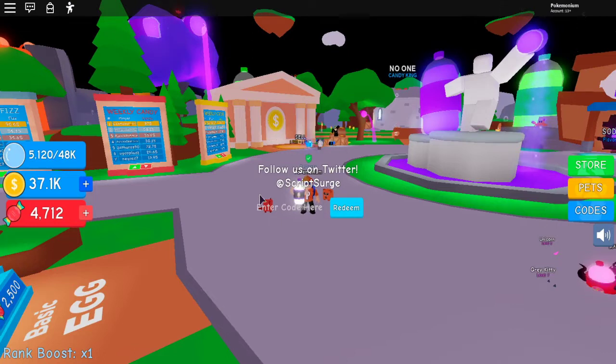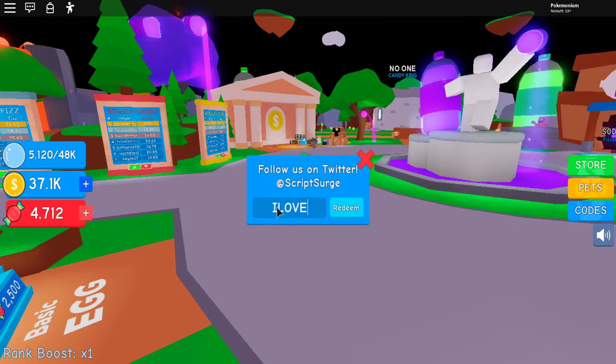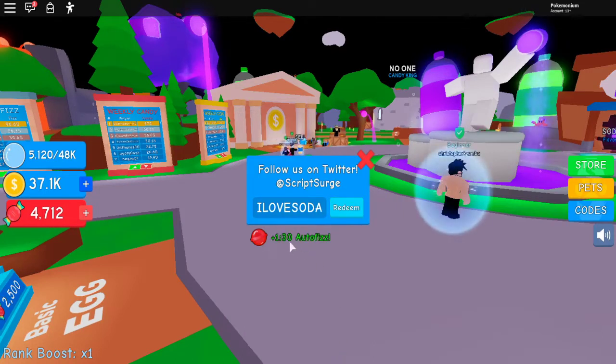So the code button right over here — obviously, follow Script Surge on Twitter for codes. But also subscribe to me for codes because I will be keeping up to date on all the codes. So the first code is ILOVESOTA, all capitals, no spaces. Redeem. And that gives us a minute 30 of autofiz.